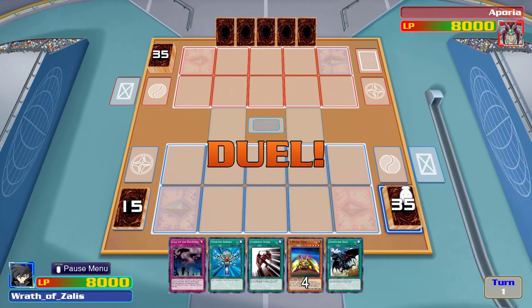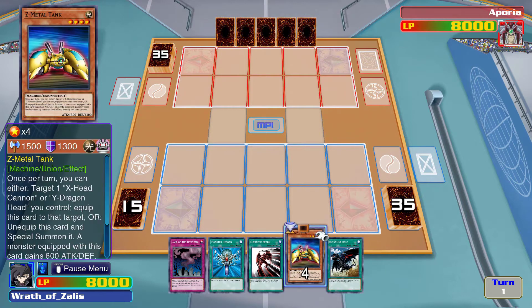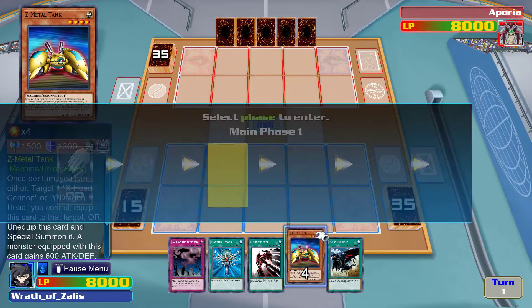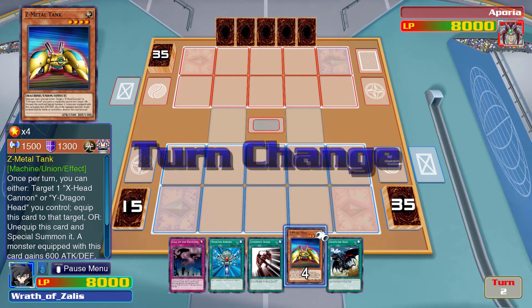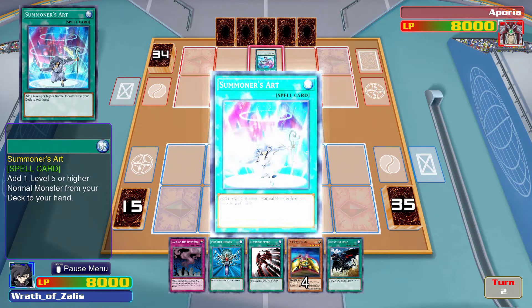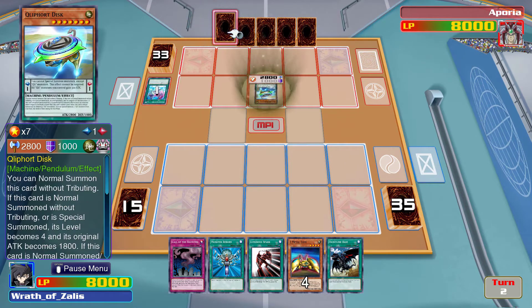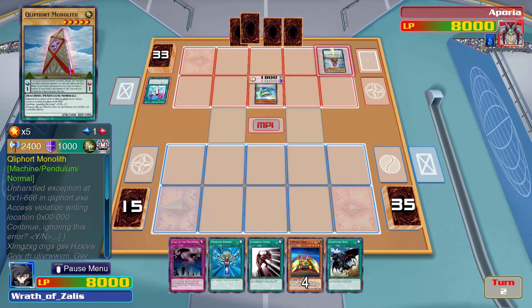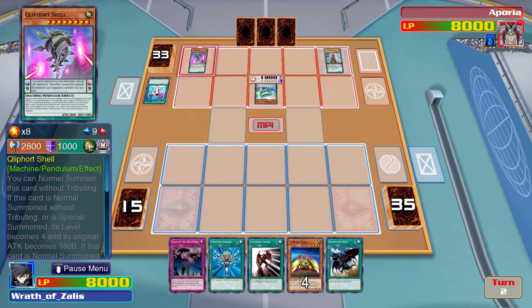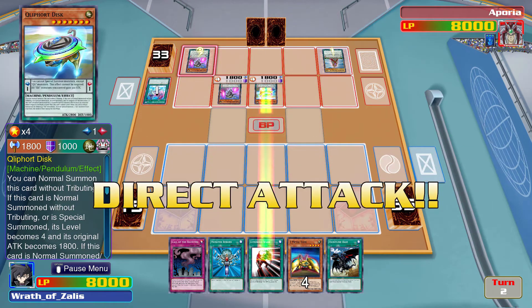Frontline Base — this is not very helpful. This is a rough starting hand for this deck. I'm not even gonna play anything — it'll likely destroy whatever I play. Summoner's Art — are the Cleforts normal monsters? That's interesting — Clefort Disc, Clefort Monolith, Clefort Shell. Pendulum summoning in my game.